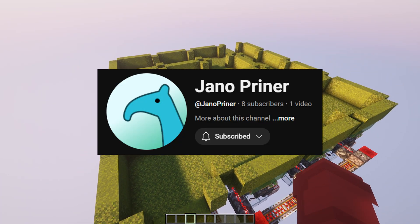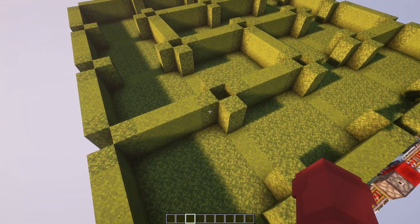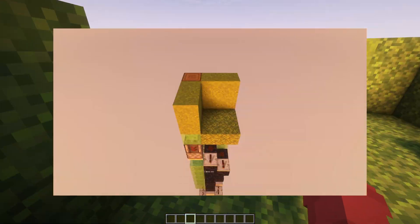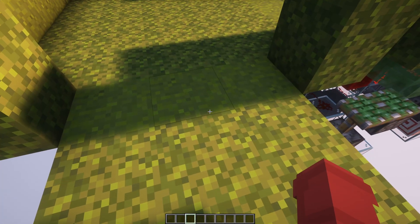A user by the name of Printer reached out to me on Discord to share his take on the Hilbert maze. The unique thing about his design wasn't only that the cells were three by three, but his walls were also three blocks tall. My mind was blown.